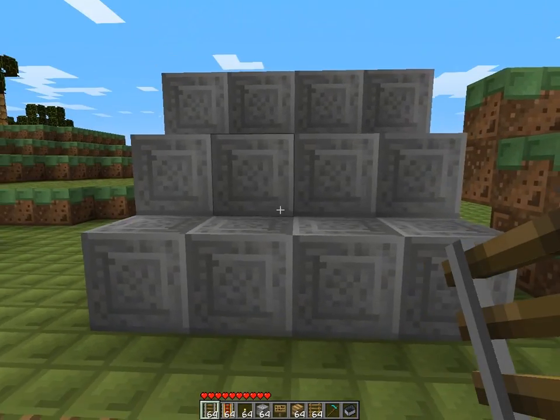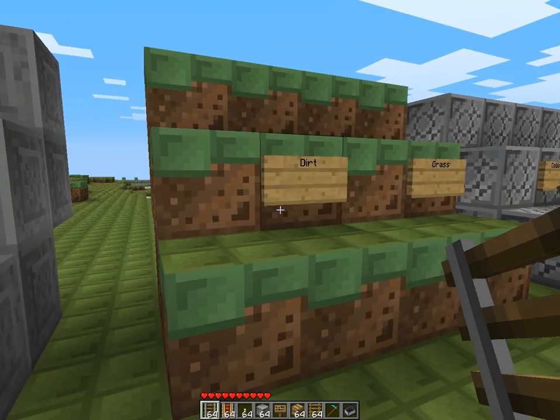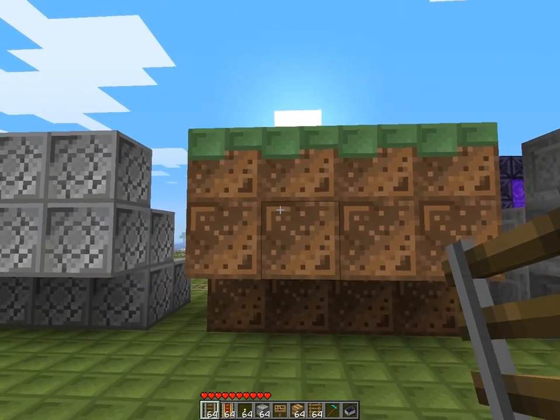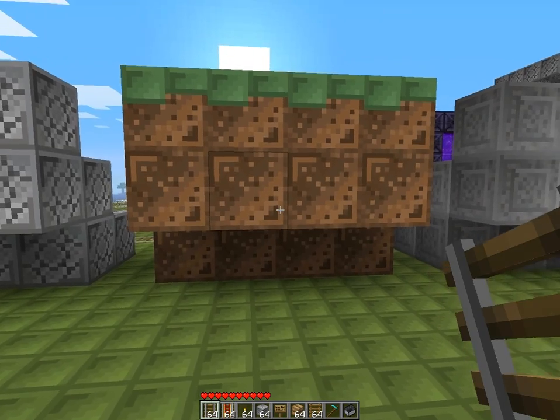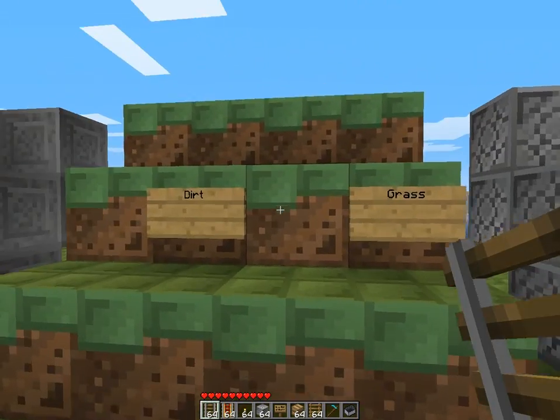We will get started with the blocks. This is a normal stone block. Dirt and grass — let's check out the dirt. It's pretty nice, gotta love this. Yeah, I like this a lot, so that's why I'm reviewing this. The grass looks awesome.